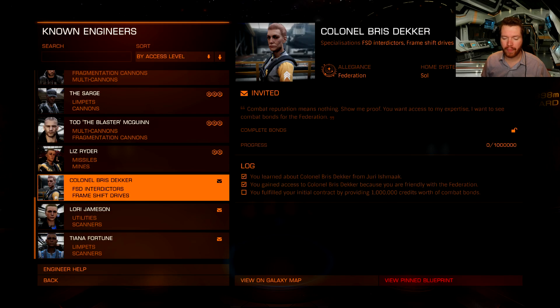The second thing you need to do is get an invite to come to the engineering base. In order to do that, you need to be friendly with the Federation. But there is actually a hidden prerequisite: as you can see here, her home system is Sol, so you need a permit to Sol. To get that, you need to get to Petty Officer, which is the 4th rank in the Federation.